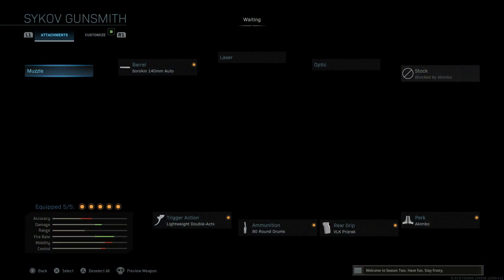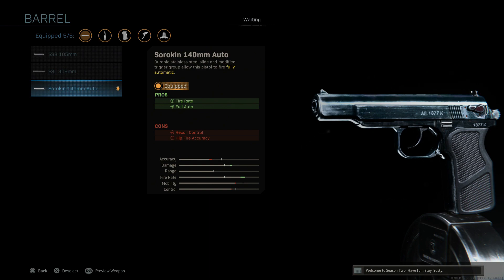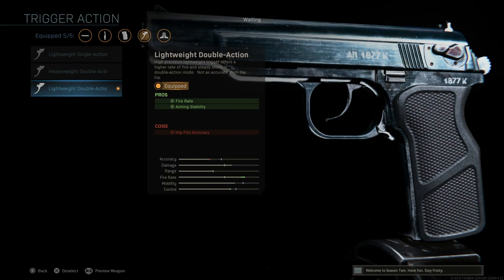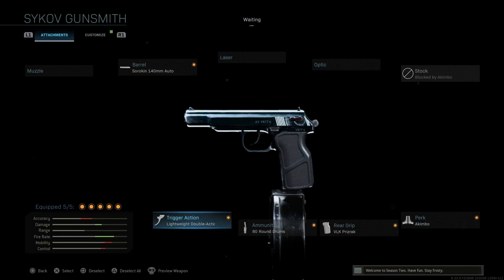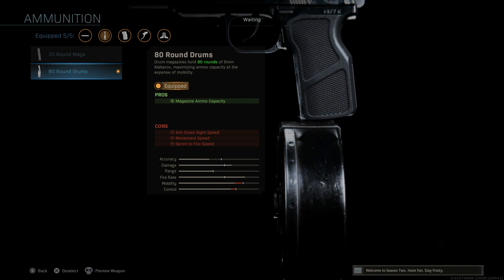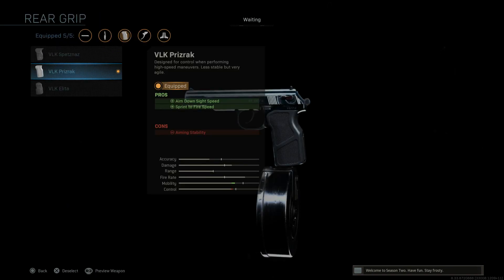Let's go over two class setups. The first one uses the Sorkin 140mm Auto barrel — you get fire rate and the ability to fully auto this gun, which is originally semi-auto. For the trigger I went with the Lightweight Double Action, though you could run the Lightweight Single Action. And of course the 80-round drum mag, which is absolutely ridiculous that this gun can hold 80 bullets.